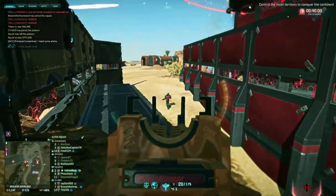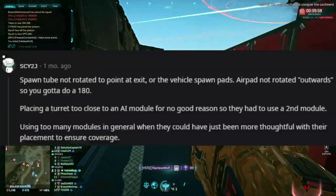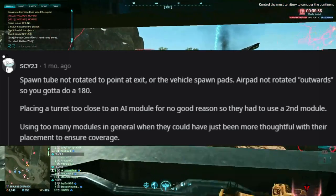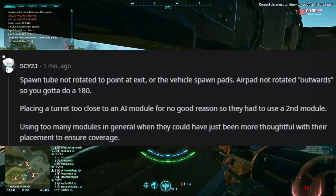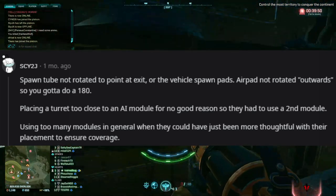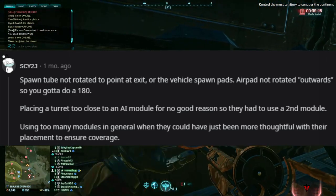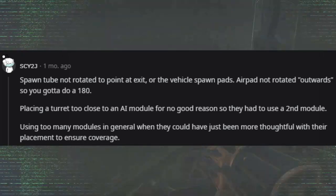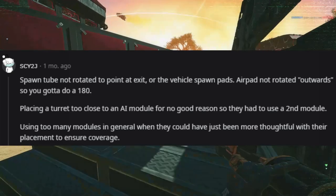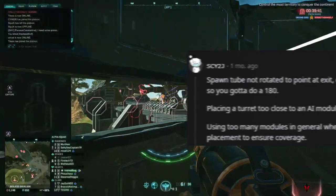Let's look at some other bad habits we may fall into while building: spawn tube not rotated to point at the exit or the vehicle spawn pads, air pad not rotated outwards so you have to do a 180, placing a turret too close to an AI module for no good reason so they have to use a second module, and using too many modules in general when more thoughtful placement could have ensured coverage.